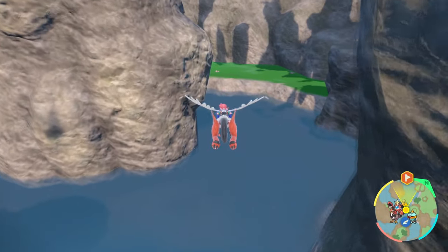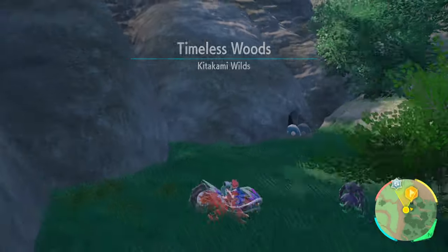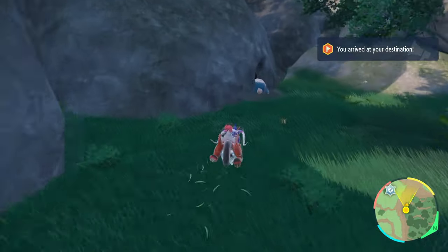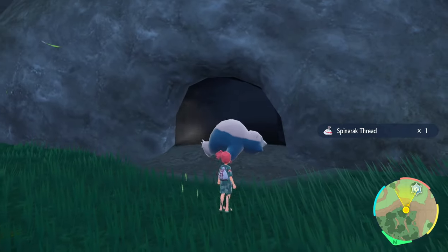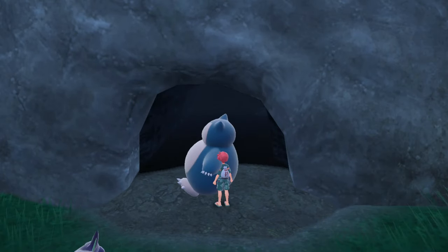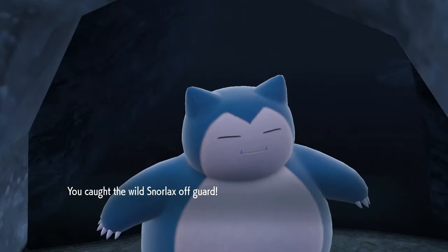It'll take a while, but once you get over to that spot, you can go ahead and find this cave down here in the dark green grass, and it's going to be blocked by a sleeping Snorlax. How cute and traditional. All you got to do — there's no Pokeflute involved — just interact with it, just touch it, and Snorlax will wake up and initiate a battle.